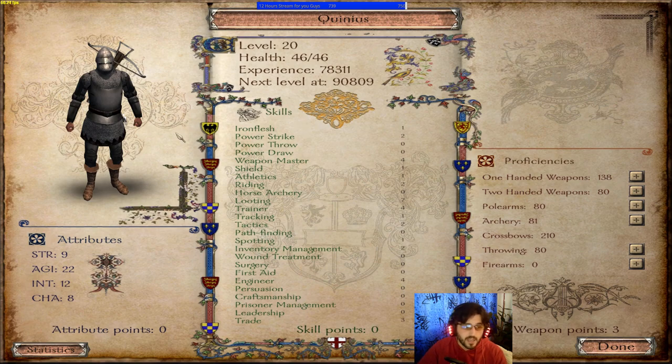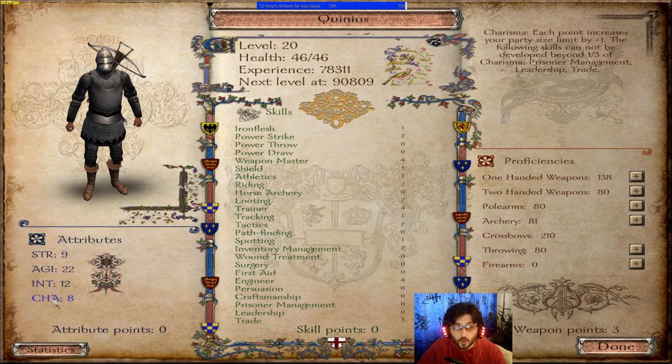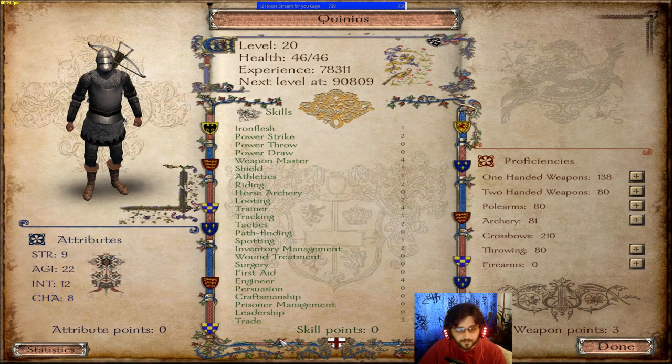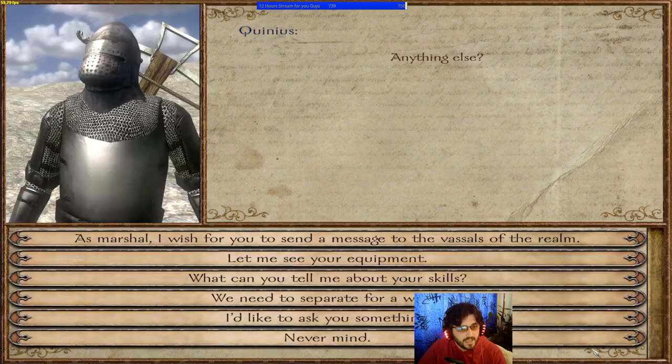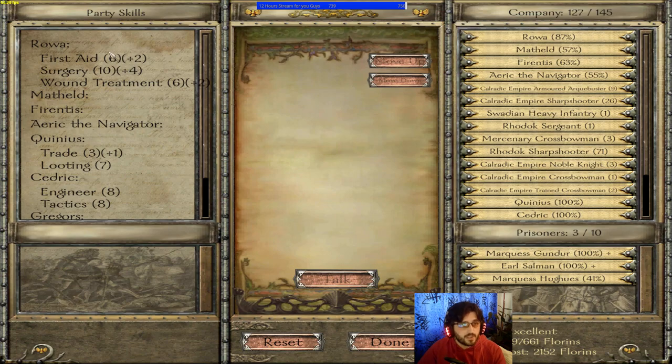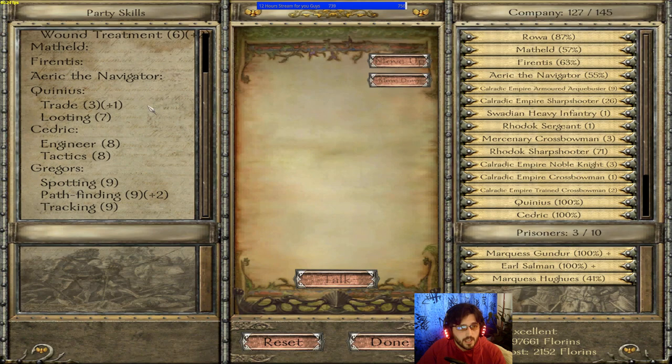For the rest of the companions in your second party, you can also create a pure Charisma character and focus on Trade as much as possible. Leadership doesn't stack in this mod so there's no point adding it to companions — just stack Charisma and Trade. To summarize the party: I've specialized my own character as a medic with 14 Surgery for a more immortal army; Quinius provides Trade and Looting; Cedric provides Engineering and Tactics; and Gregors provides Spotting, Pathfinding, and Tracking.